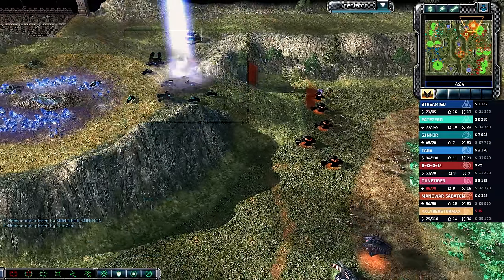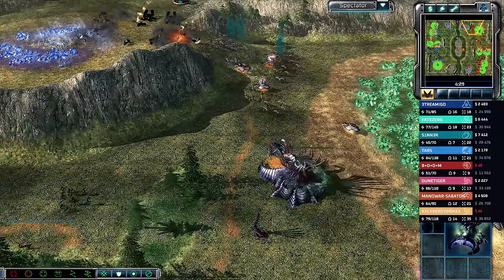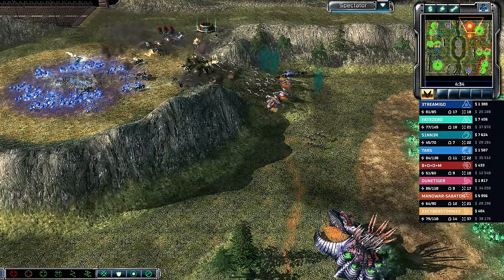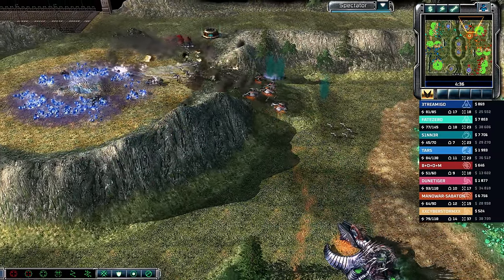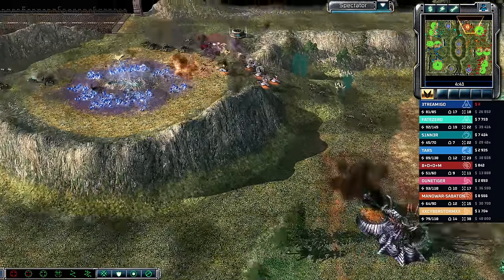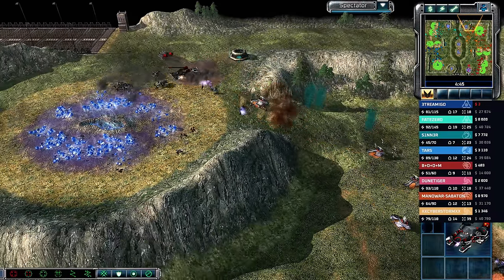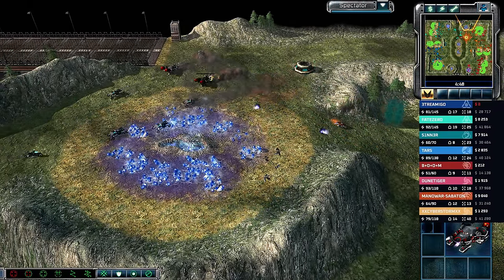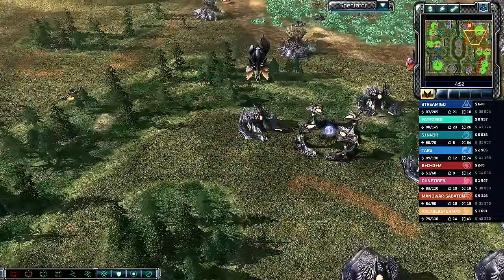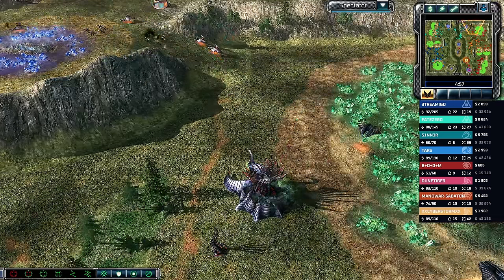Two flame tanks and an EMP on top of the seekers lead the charge for these bikes. Return fire EMP comes from the other side of the map and an Orca strike gets called in on that extractor. Cyberstorm makes some moves into the middle, and that might be a Man-O-War — Sabaton on the south side, with flame tanks getting eaten up.